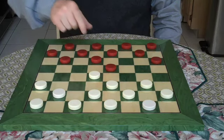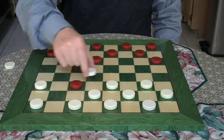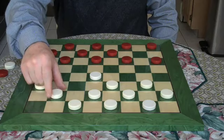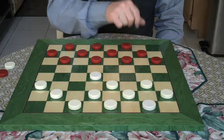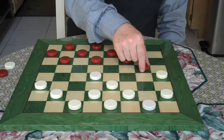I take the jump. 25 takes 18. The move is 8 to 11. 29 to 25. 4 to 8. 24 to 20. 12 to 16. 25 to 22.